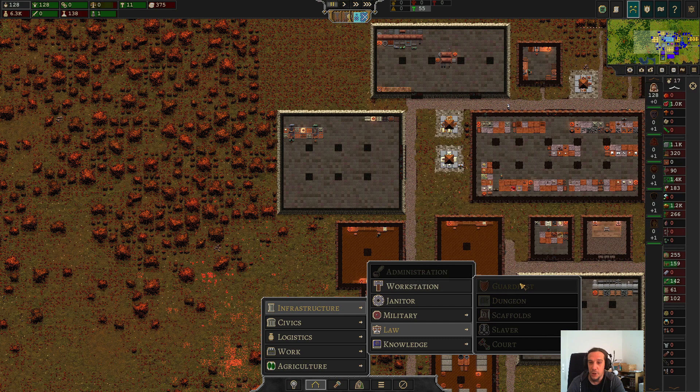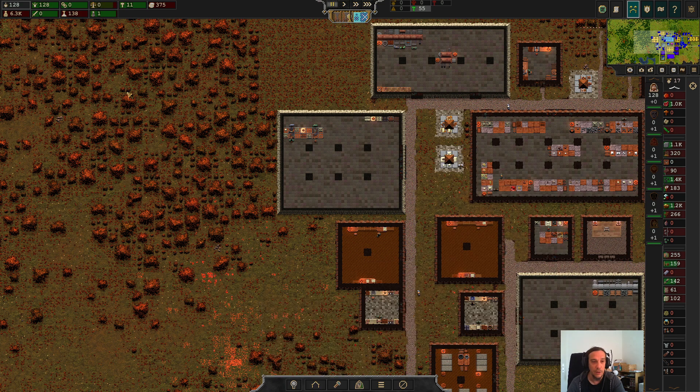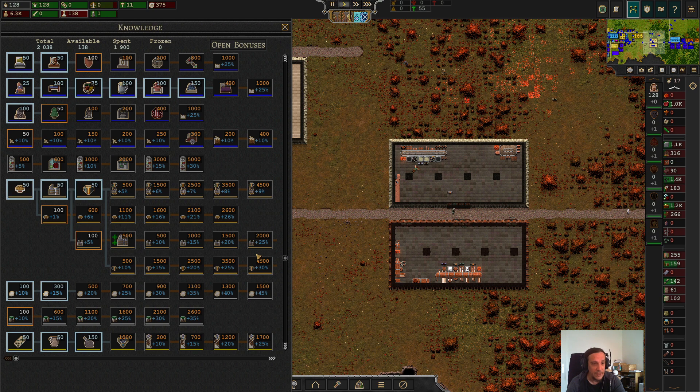We're also going to need a dungeon. This comes hand in hand with the civics number three technology. So guard post and dungeon are linked to each other, because you need some place to put these convicts into. So we're going to upgrade our technology.